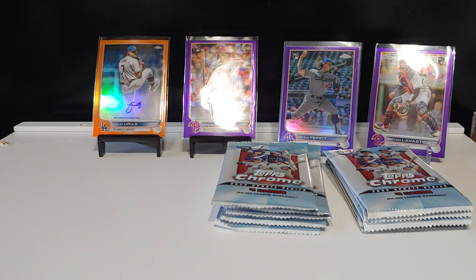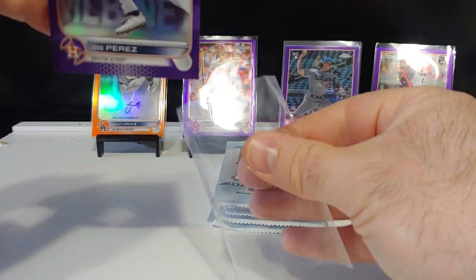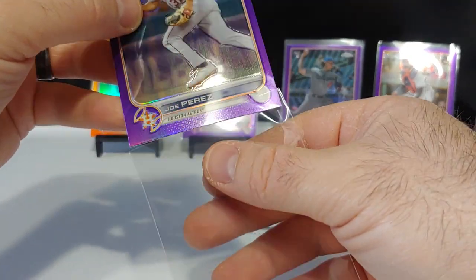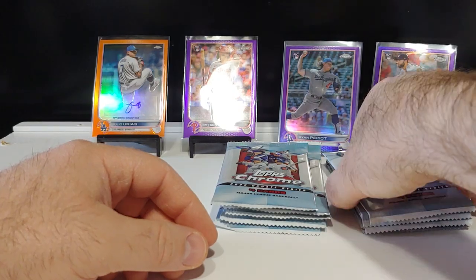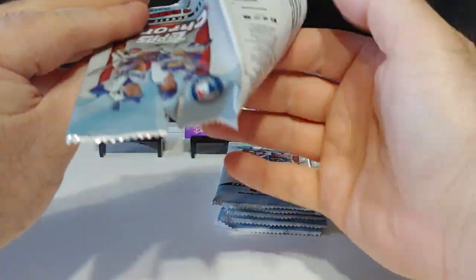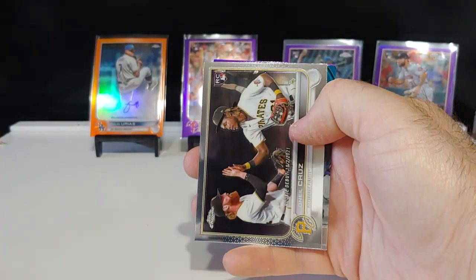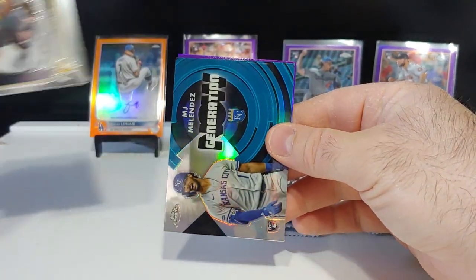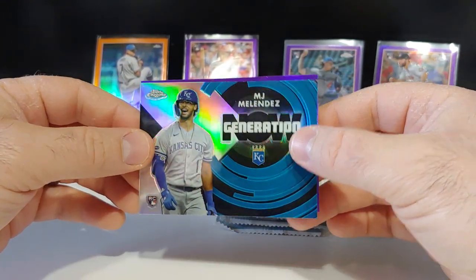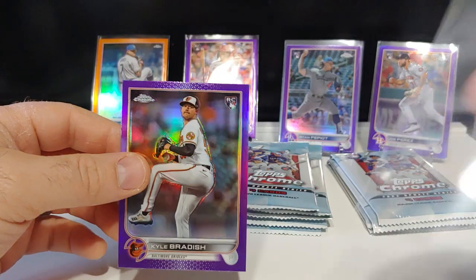Hope everybody is doing well — thank you for tuning in. Got a bunch more Update coming: retail boxes, hobby boxes, blasters, and some jumbo packs to rip, plus some different interesting stuff we'll be chasing. O'Neill Cruz on the rookie debut, MJ Melendez Generation Now — I really like these chrome Generation Now cards, very cool. Kyle Bradish rookie card on the purple — nice one there.